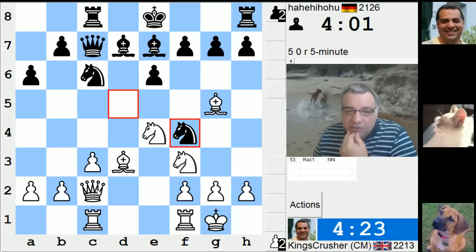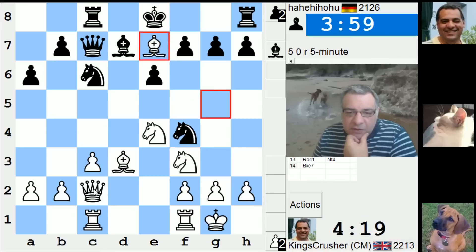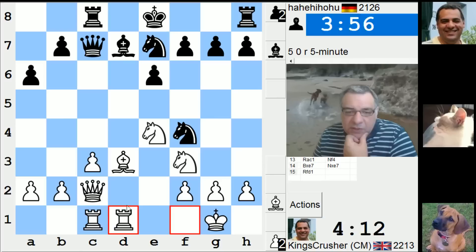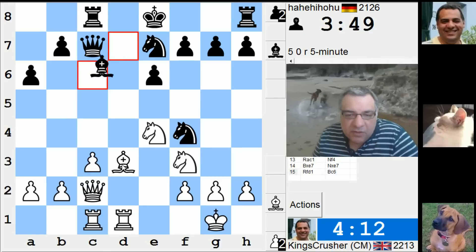Dangerous knight on f4, knight f4, take on e7 here. Doesn't look as though he's got too many problems unfortunately. I don't think bishop f1 later kicks the knight or not. Let's see — bishop e4 is not totally terminal just yet.